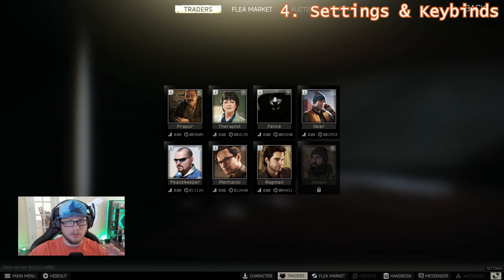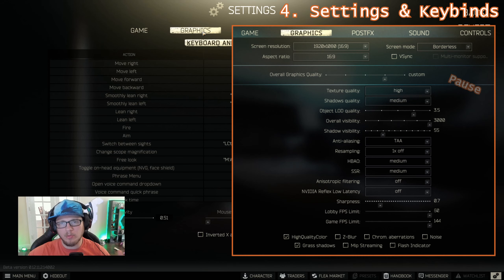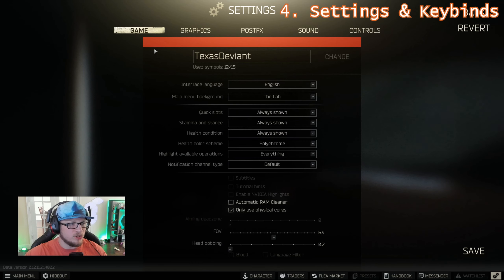Let's do a brief tour of the controls and display settings I use. In the display settings, the things you want to adjust are in the first section: you want to see your items, your stamina and stance, and your health condition. The color scheme is pretty helpful — you can go monochromatic, but that gives you less information. The more information you have available at any one point in time, the better it's going to be for you.